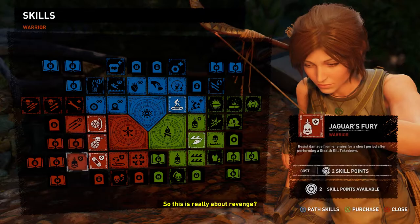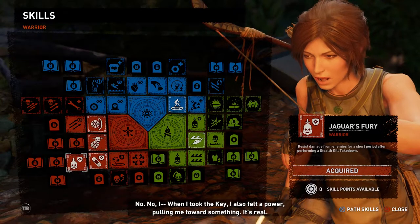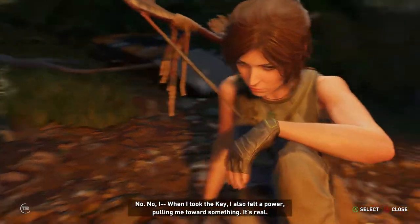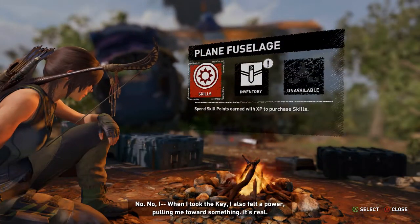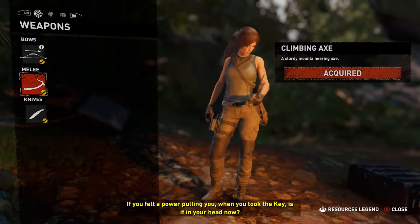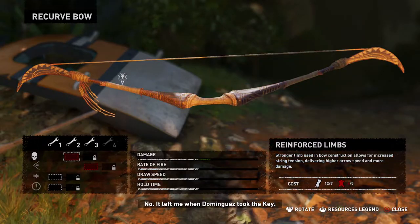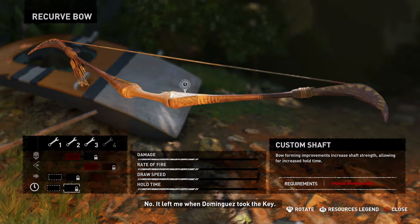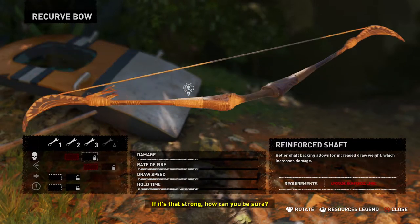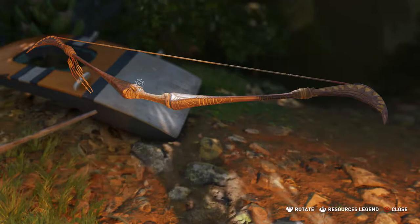I believe that if it is true, it's important enough to die for — or for Trinity to kill for. So this is really about revenge? No, no. When I took the key, I also felt a power pulling me toward something. It's real. If you felt the power pulling you when you took the key, is it in your head now? No, it left me when Dominguez took the key. Let's just find Kuwakiyaku, okay?